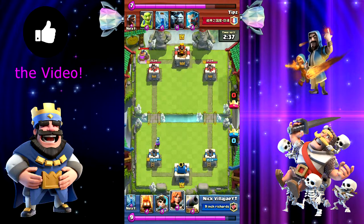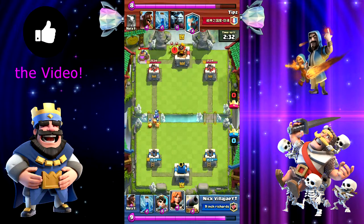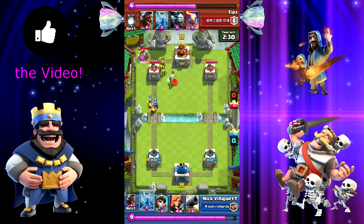But for now we're going to go with this. Musketeer going down the lane, sending that with fire spirits. I'm just testing out a deck with the two legendaries I have because I don't have the miner.